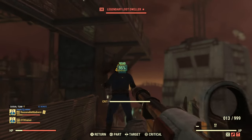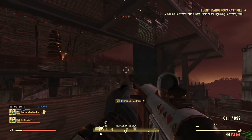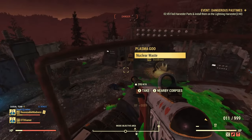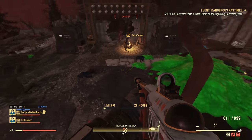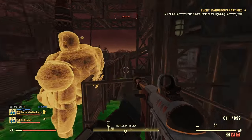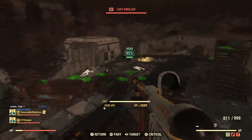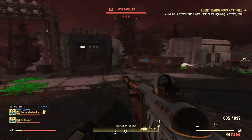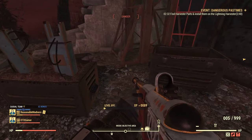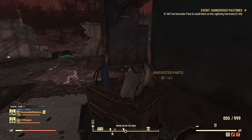For this video, let's take a look at the new event called Dangerous Pastimes. This one is really interesting and I can't wait to learn more about the upcoming quest line that's coming in because it seems so interesting. Basically in this event you've got to go to a power station and somehow power it up by finding parts and rebuilding it, but then killing lost vault dwellers who are full of charged electricity. It's very strange, and at the moment it is a little bit laggy.